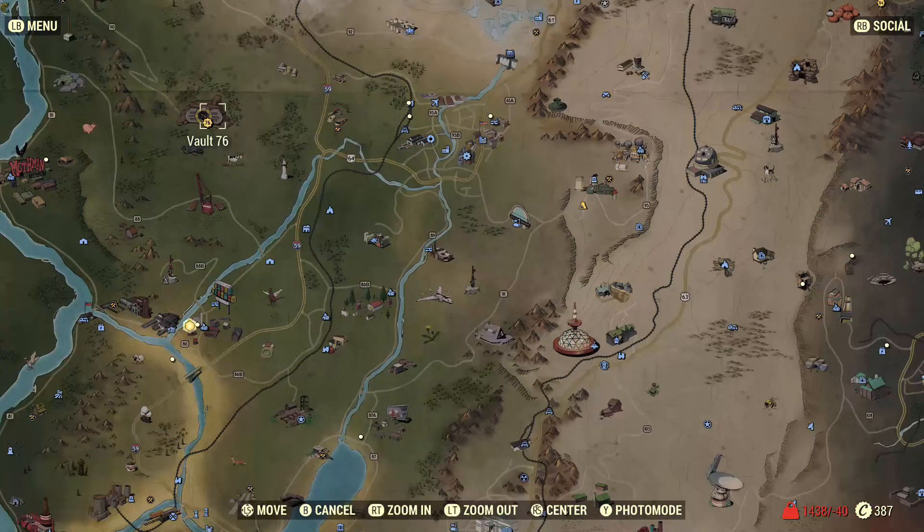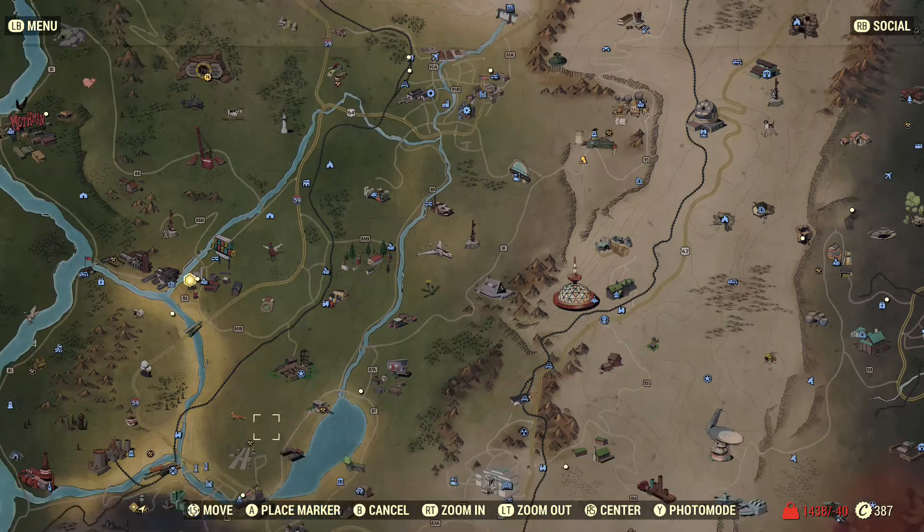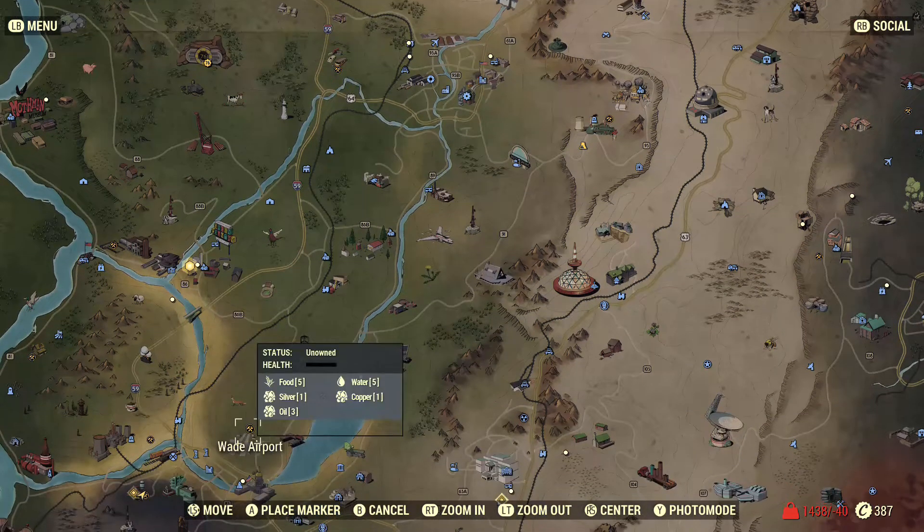Welcome back to Spanglish Entertainment. Today I'm gonna show you two locations for extracting oil. Our first location is Wade Airport, which is closest to Vault 76. From here you get food, silver, water, copper, and what we're looking for: